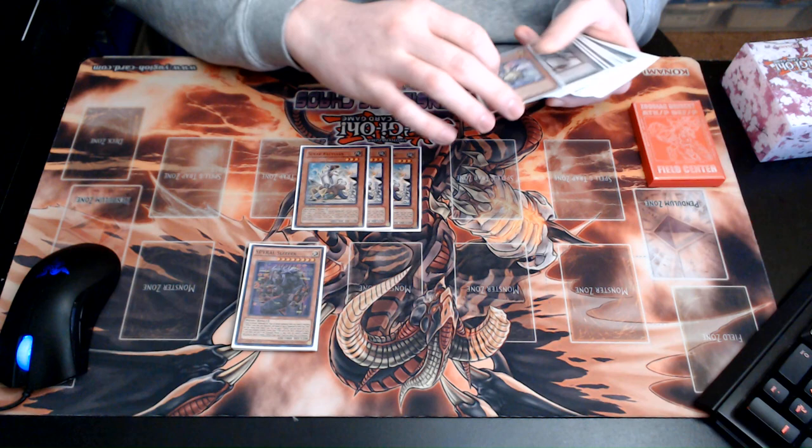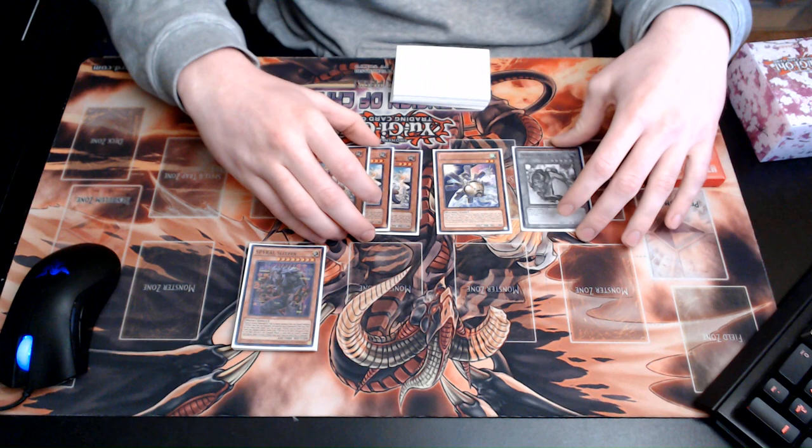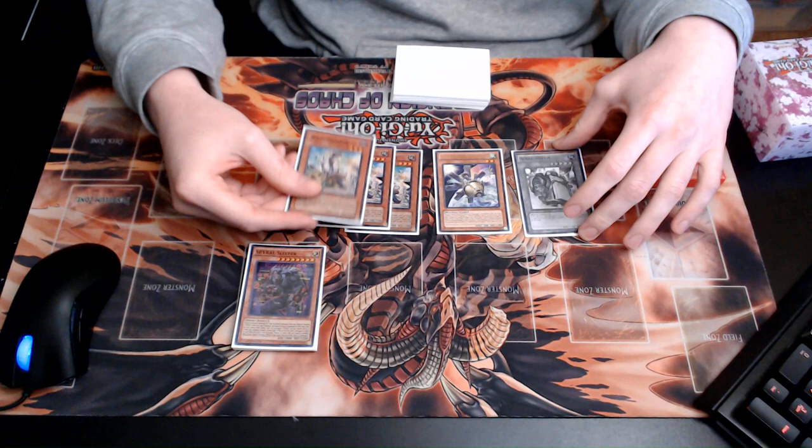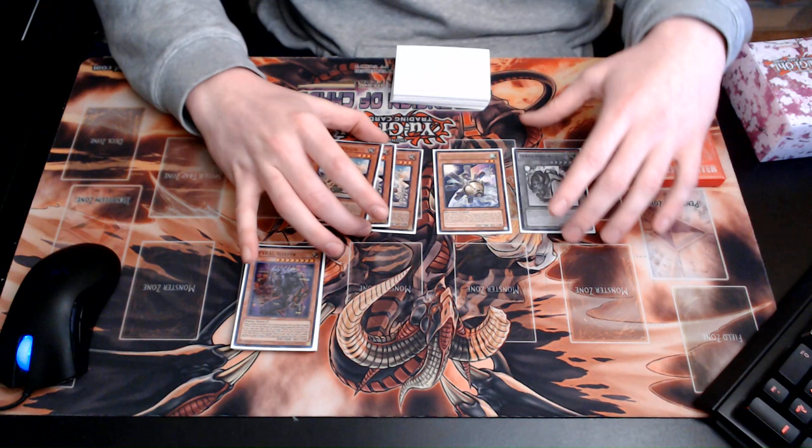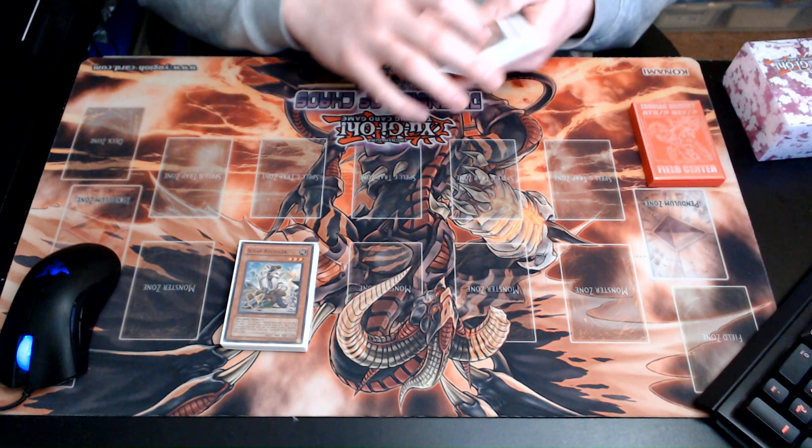Next, the best engine of the deck: three Scrap Recycler, one Beast O-Lion, and one Scrap Golem. In a lot of the combos, if you start with Scrap Recycler in hand and it doesn't get stopped, you can pop off super hard. There are cases where if you draw a revival spell with your two-card combos, you don't even have to make the Curious — you can straight up make an Appaloosa right there. Overall these cards add a lot of explosivity to the Spiral deck.